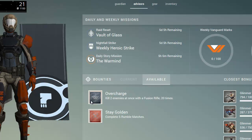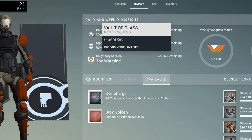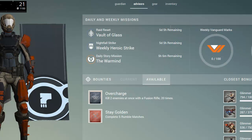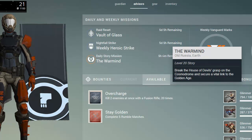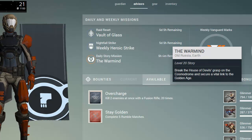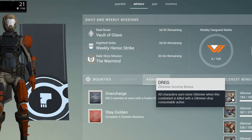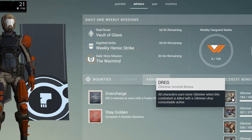Another cool thing is this shows your reset. So you can see that this says level 26 raid — I'm nowhere near there, I'm on level 21 right now. But this shows you when your weekly and when your daily are going to reset based on the number of hours, and also what they are. So if you want to see what the daily is, you can log into the mobile app or on the computer and see exactly what the daily story mission is. Here you can also see kills and various bonuses — after you get a certain number of kills you get glimmer bonuses when killing enemies, and this shows you how close you are to some of those.